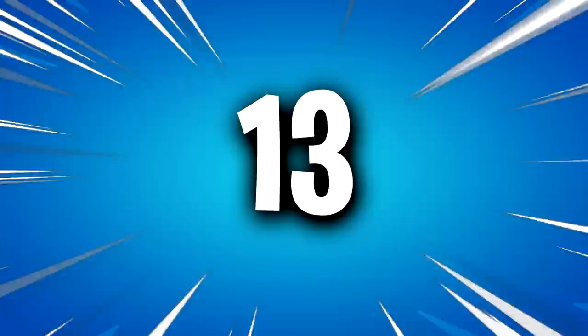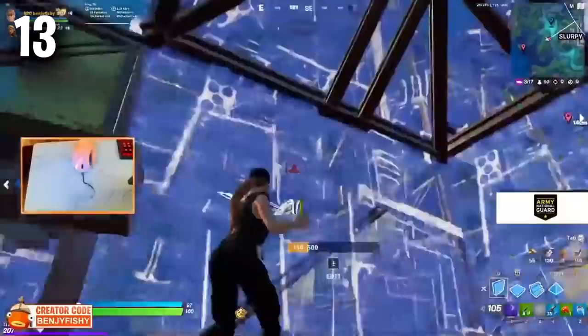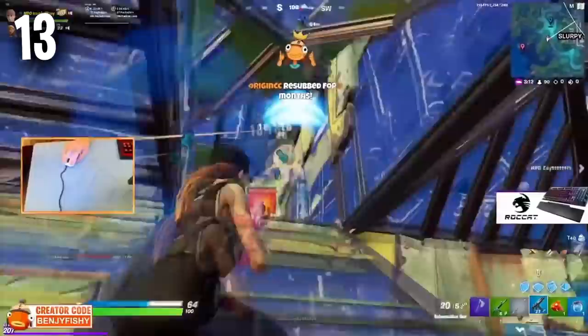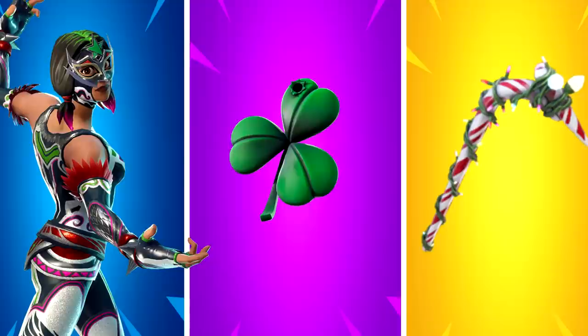Moving on to number 13 we have the Sarah Connor skin with the Snake Eyes Katana back bling and the Harley Hitter Pickaxe. There isn't really much I need to say for this combo. We have seen pros like Benji Fishy and Mr. Savage using this skin, and that should pretty much sum up how tryhard this skin is and how tryhard it is going to be in the future. Moving to number 12 we have Dynamo with the Rainbow Clover and the Candy Axe.